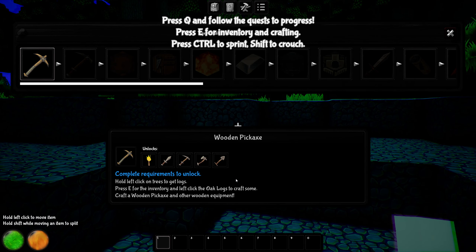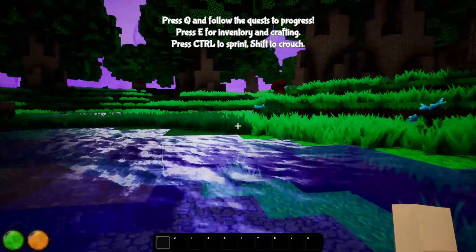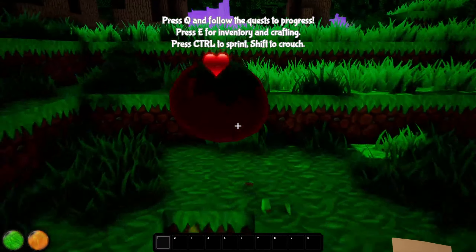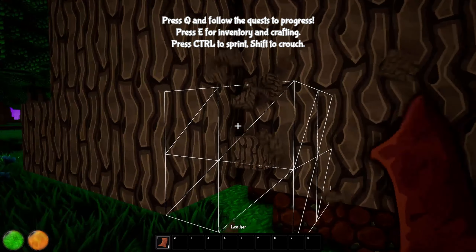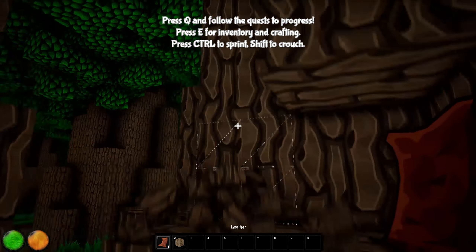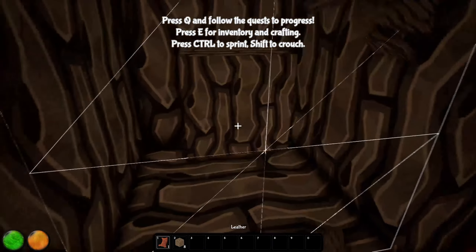The tutorial says: hold left click on trees to get logs, press E for inventory, left click the oak logs to craft. Craft a wooden pickaxe and other wooden equipment. Let's get out of the water — there's a little mushroom over there. Hello mushroom, can we eat it? Oh, I'm already mining. It's kind of laggy, probably just the blocks loading in. Oh my gosh, look how big these trees are! Let me farm up a whole bunch of wood. We got some leather, that's good.